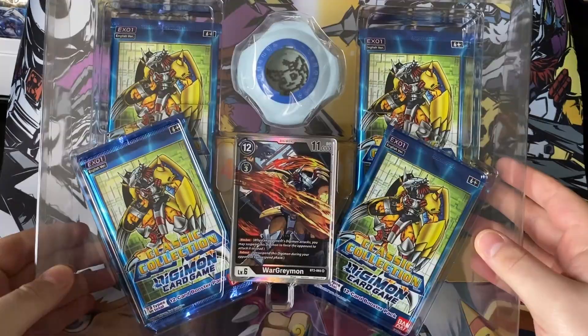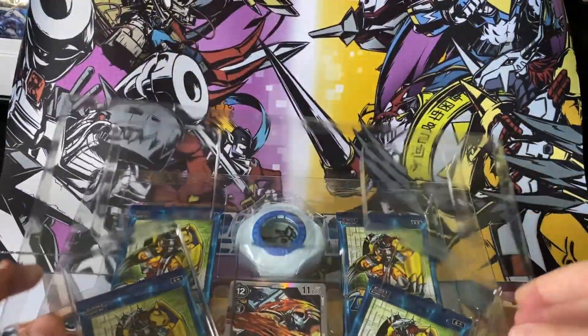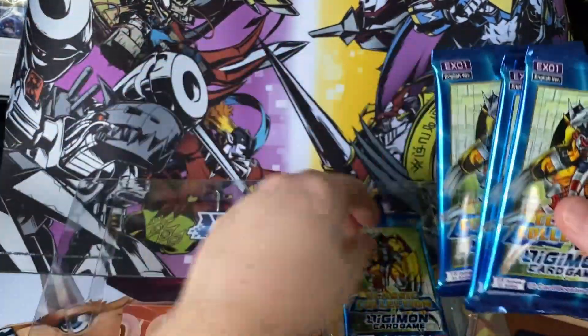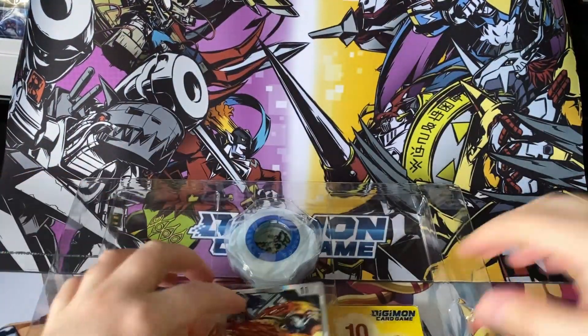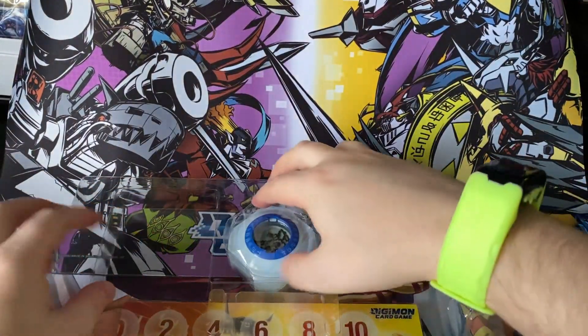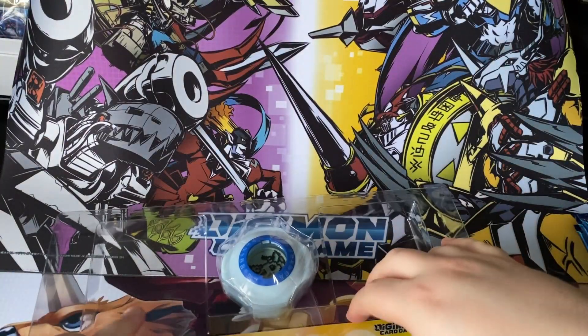So let's get this open. Here is the plastic removed from the cardboard box — you can see everything in its place. Let's take the lid off. First things first, let's take out our four packs of Classic Collection. I haven't opened any more of these since my booster box, so it'd be cool to get something good. There is the WarGreymon — very nice.